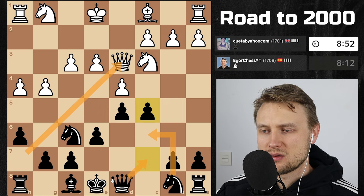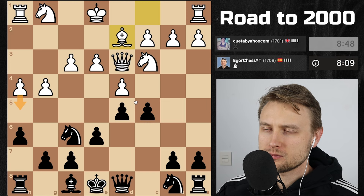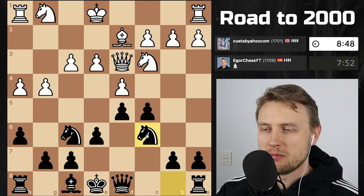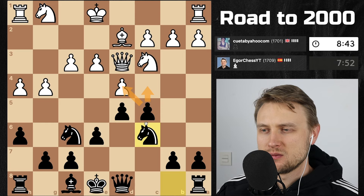I could always castle queenside if this gets too dangerous. c4 — queen has to go back to e2, or I take and I go here. I might just develop because I'm not in a rush to play either of these moves. I don't believe there's a problem here.